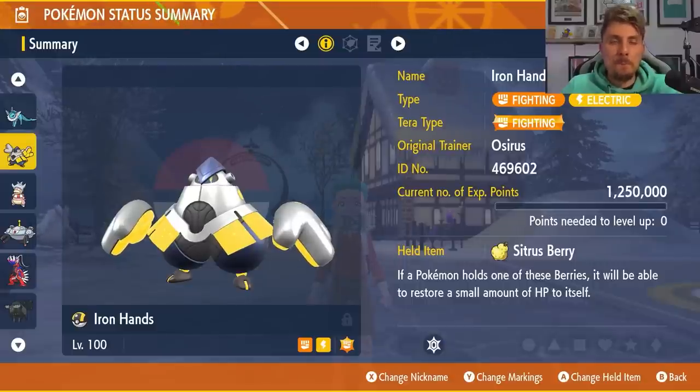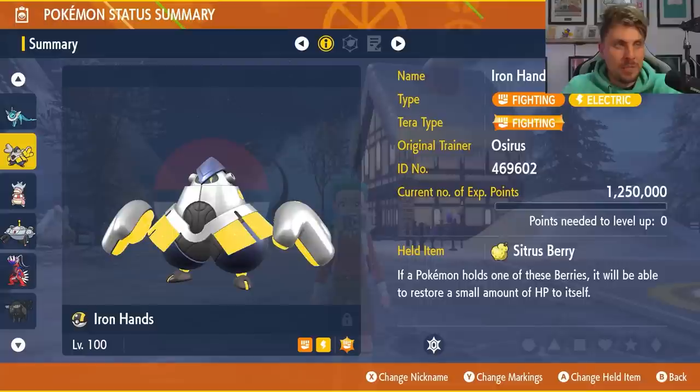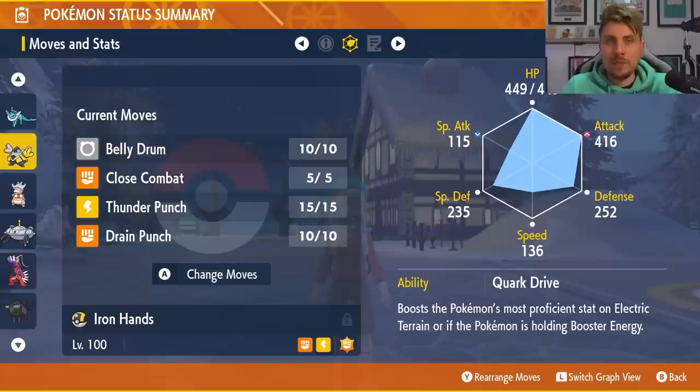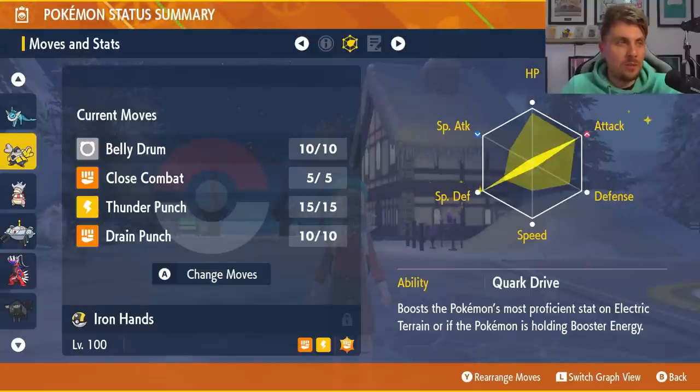Next up is Iron Hands, the formidable Iron Hands. Everyone knows it from 6-star Tera Raids and I feel it will do a good job this coming weekend. Iron Hands has that Fighting type which is super effective against Ice types, and its Electric typing gives it a buffer against those big Flying-type attacks that could come from Inteleon. I'm not saying it's definitely going to have Air Slash or Acrobatics, but it would make sense and it does make it difficult to bring Fighting types so freely. The Tera typing is Fighting, we have the Citrus Berry as the item because we don't really need to worry about recovery too much, and the EV spread is 252 Attack, 252 Special Defense.